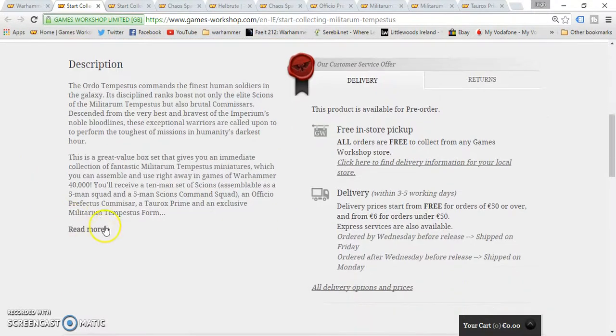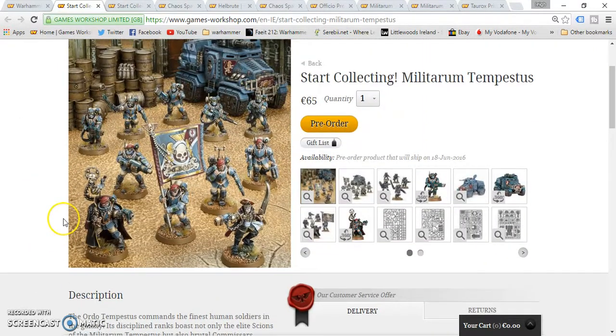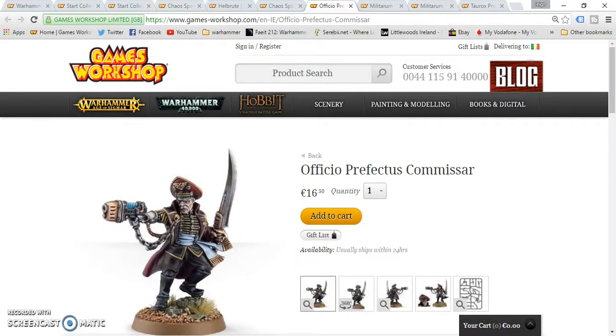So what you get in this — let's have a look at the bottom. You get an Officio Prefectus Commissar and a Taurox Prime. You'll also receive a 10-man set of Scions, which you can make into a 5-man squad and a 5-man Scions Command Squad. So the Officio Prefectus Commissar is 16.50 in euros, and 12.50 in pounds.